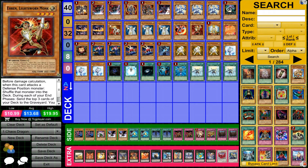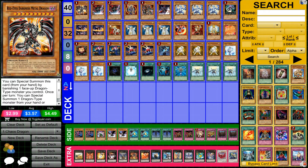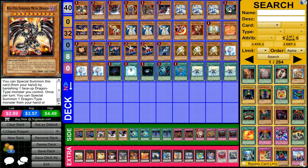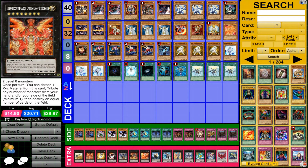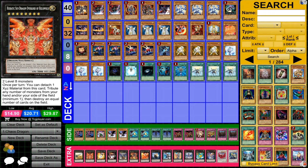Now for the extra deck, we have one Gustav Max. And yes, you can still actually summon this monster even though you only have one Rite Ice — you can exceed it with Trigodio, or you can actually use a Monster Reborn and go for a level 10 monster. Then we have one Heretic Sun Dragon Overlord of Heliopolis. I actually have this card just for certain situations. The extra deck isn't actually a big portion of the deck — it's not important, so I have a lot of situational cards, since I only have one level 8 monster, but there's always that situation where I could get that monster on the field, just in case.